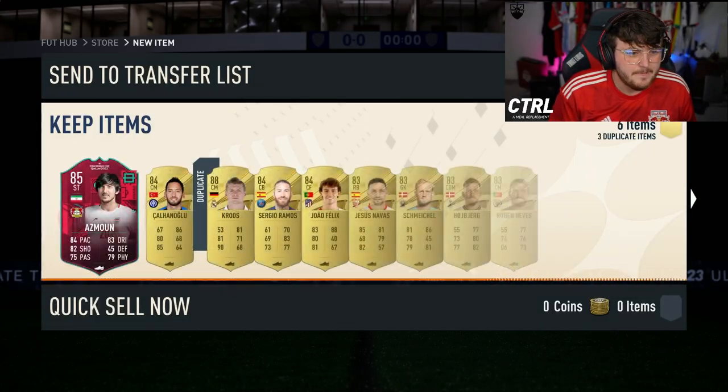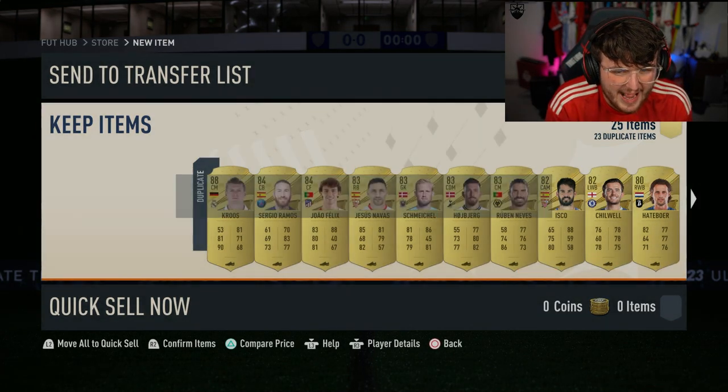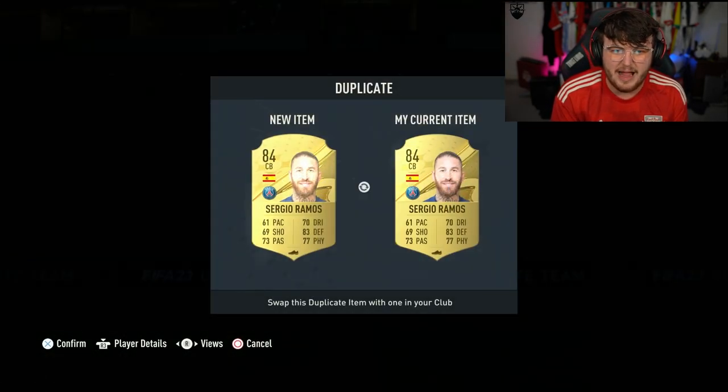Tony Cruz on the front. What do we have behind that? Let's have a look. Asmoon. I was close. We got ourselves Path to Glory Asmoon. Absolute stinker. Terrible, terrible, terrible pull in this pack, unfortunately.